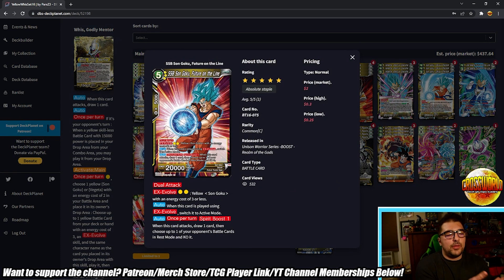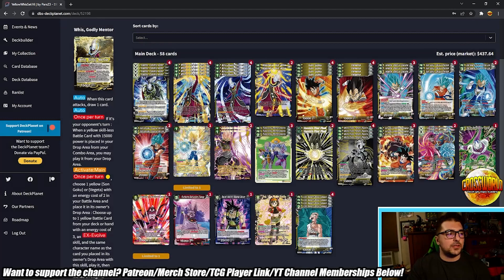Now SSB Goku Future on the Line — a five-drop, not played from your deck but you can evolve it over any yellow Goku with energy cost of three or less. It's got dual attack, and auto when played using EX Evolve: switch to active mode so you can swing and then evolve to get more attacks. Auto — once per turn, spirit boost one: when this card attacks, draw one then choose a battle card in rest mode and KO it. That's the synergy with the Android 20 Mu unison — you spirit boost, KO something, draw a card, then KO another via Mu's effect. I think I'd play two copies in a finalized Whis build.